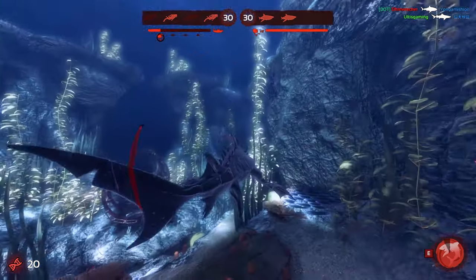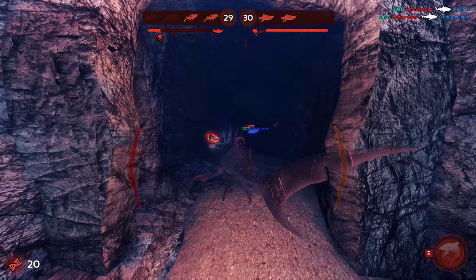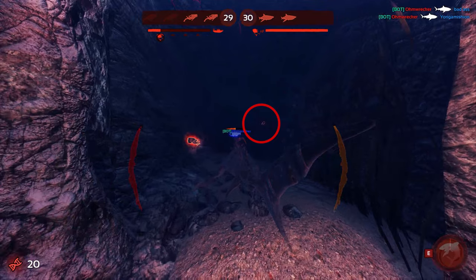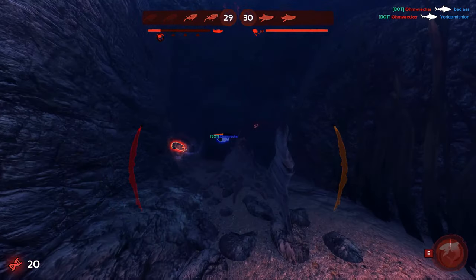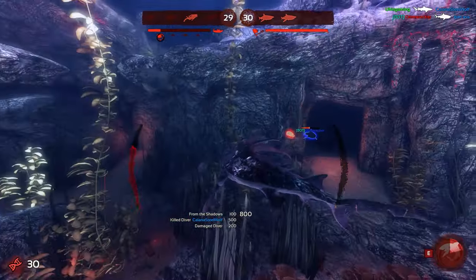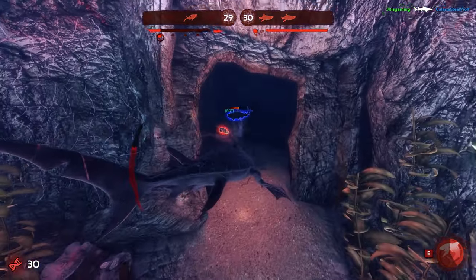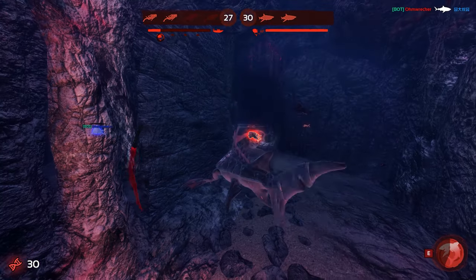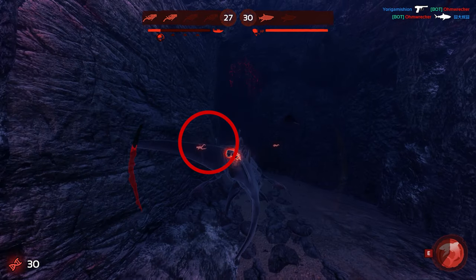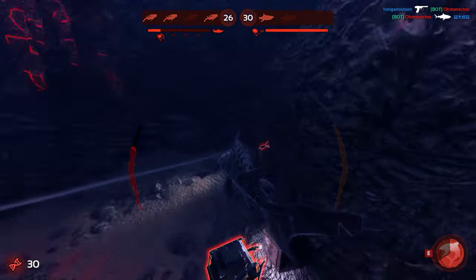Next I notice that my teammate or the bot grabs the other person — the third person in the four-man diver group — which means there's only one person left aside from the person who just spawned. But that person is probably disoriented and I'll take my chances. Once I spot the last diver in the top right corner, I decide to grab him and quickly lunge back out the way I came in. Then my teammate grabs the last diver, killing him. This puts me in the predicament of grabbing either person in the front or the person in the back who's surveying, so I grab the person in the back and escape.